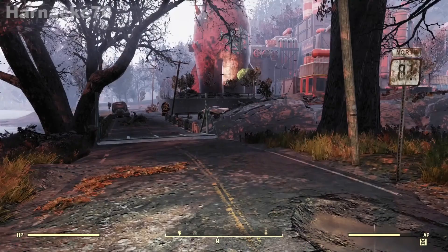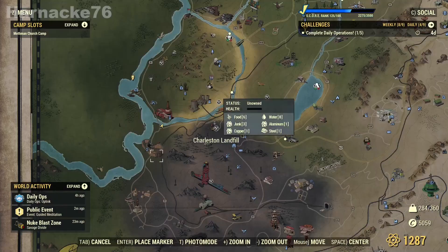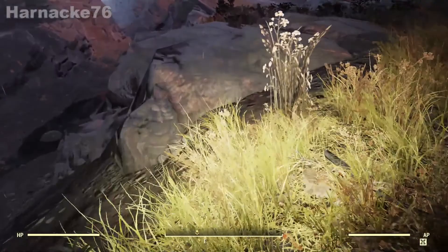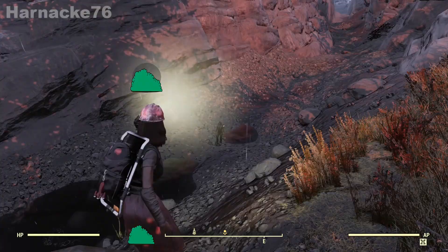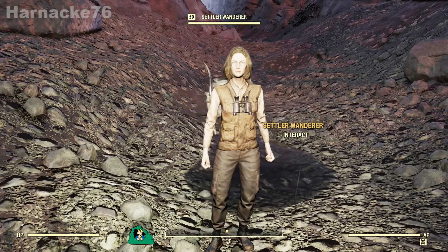Next up we have Settler Wanderer, otherwise known as Guitar Woman. Guitar Woman can be found in various places around the map, which makes her a bit hard to track down. I've tracked her down twice in the last two days outside the Nuka Cola plant, so I'm going to suggest we use this spot. Go to the Nuka Cola plant and just in front of it is a long ditch — in the ditch is a spawn point where sometimes Guitar Woman can be found.